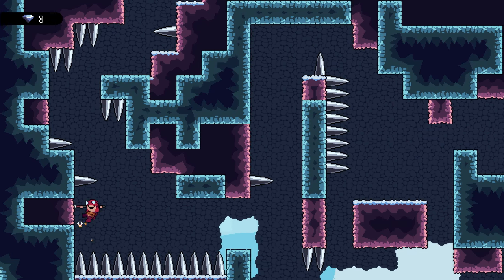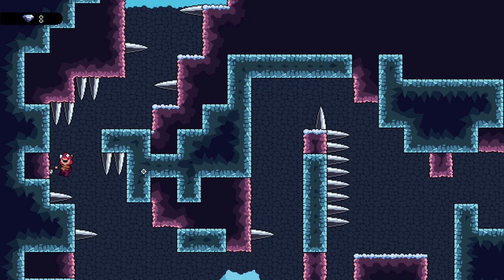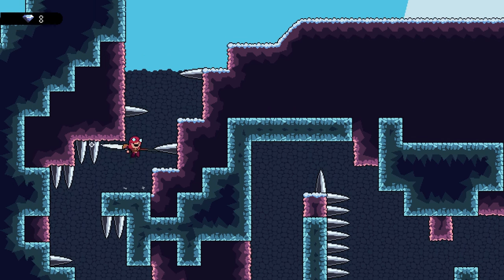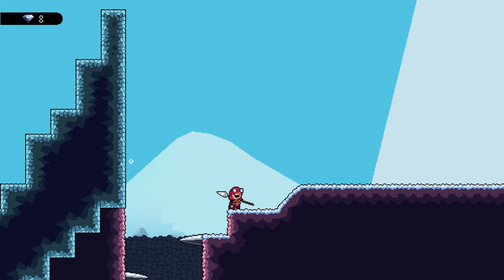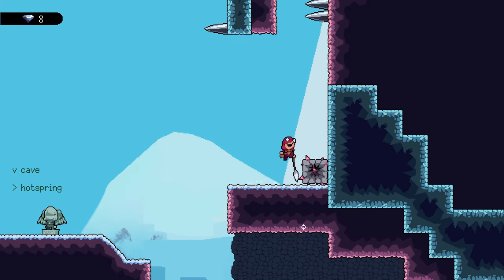It's a problem Castlevania 2 kind of struggled with — as opposed to the first one where you always knew which way the player was coming from and could design really nice cool moments. Castlevania 2 had a lot of things where you don't necessarily know which way they're coming from, so you've got to be able to go backwards and forwards across things, and it kind of muddied the world design a lot. So I kind of want to avoid that here.